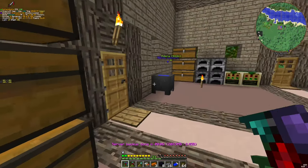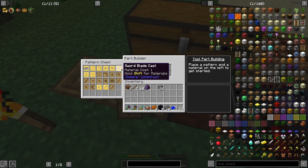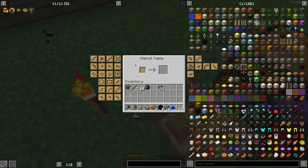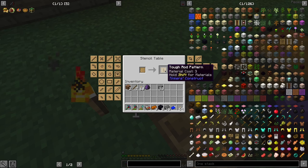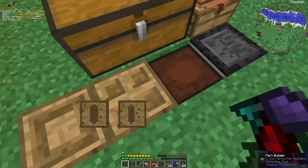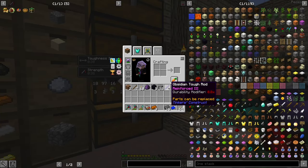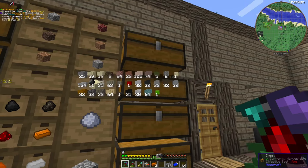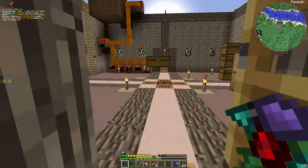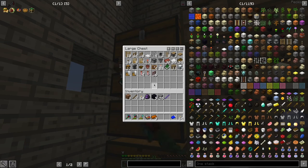Obsidian tool rod — can I make it in this guy? Rough tool rod... tough tool rod. Can I make the obsidian one here? Yes I can. Our tool rod is going to be obsidian. Then we're gonna need to melt those guys. I hope it is enough lava, or I have to collect more. And what I need to do is get some paper.